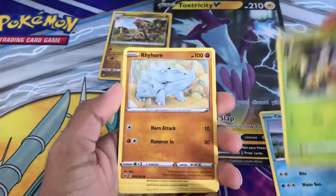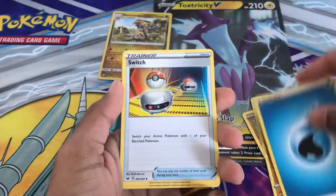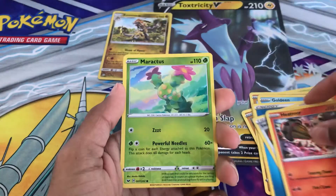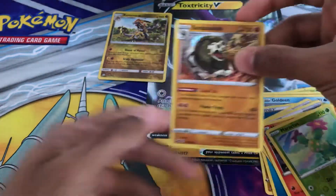Final booster. Cards pulled: Chewtle, Blipbug, Rhyhorn, Clobbopus, Goldeen, Energy, Switch, Energy Retrieval, Heatmor, Borsalino, and Morpeko. The final card is a Sandaconda holo rare.